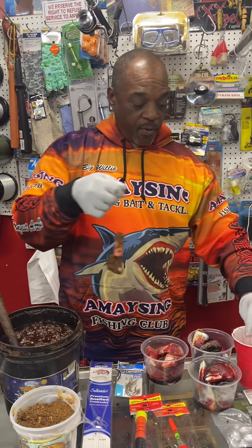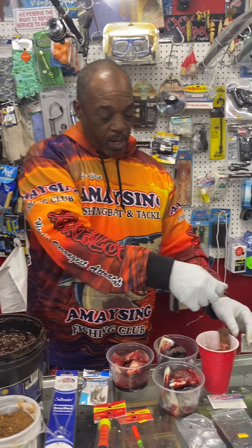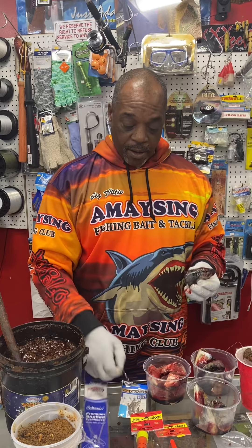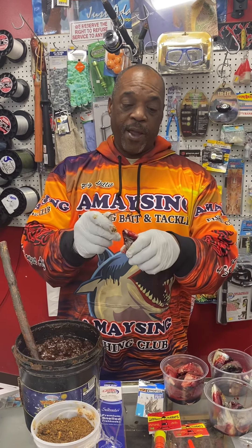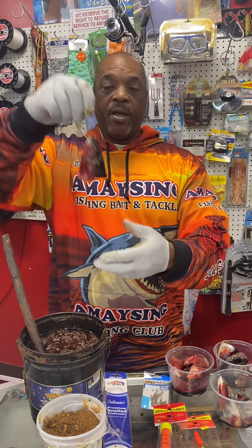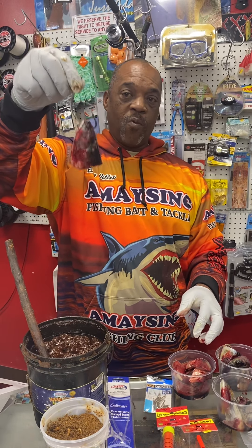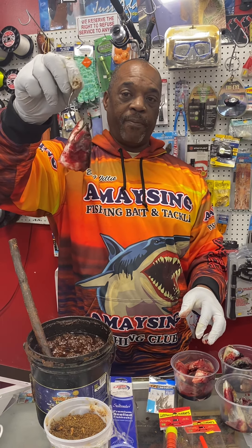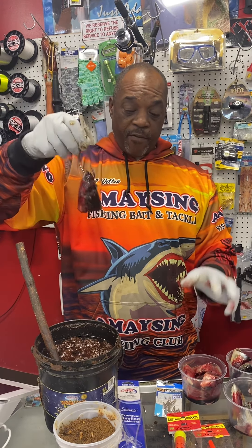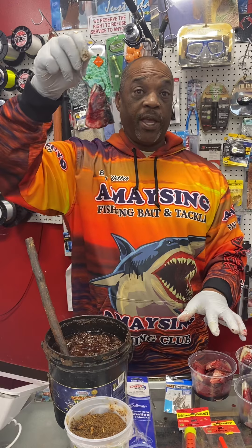Sometimes we're just using a mackerel head. I'm going to pin a 10/0 right on this mackerel head — he's nice and bloody, the 10/0 goes right through him. This is a method where you don't need any weight; the mackerel head is heavy enough. Get on the blacktop and throw these right out. If you want to dip it in the stink bait, yes, you can dip it in the stink bait and then throw it out.